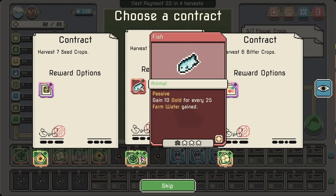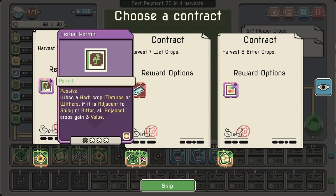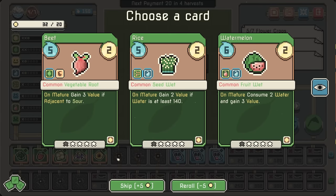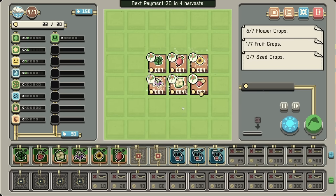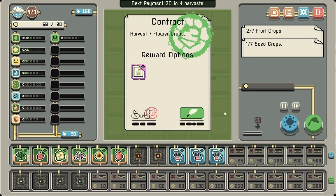10 gold for every 25 farm water gained — so that's 20 gold every round. When a crop matures or withers if it's adjacent to spicy or bitter... When a crop matures, if there are at least 2 flavors — I feel like this actually has the most potential, but I could be wrong. Let's get a beet. We've got an amount of synergies going.